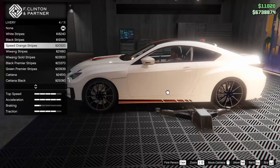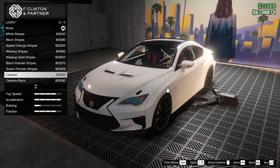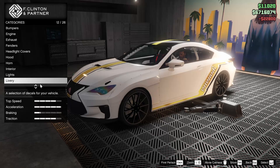For the livery, this is where things get a little more interesting. We have speed orange, Wi-Wang stripes, Wi-Wang gold, black premier, green premier, katana, katana black, and the stance and treas livery. I guess we'll go for Wi-Wang gold — I kind of like that look, I feel like it looks pretty good, so we'll do that.